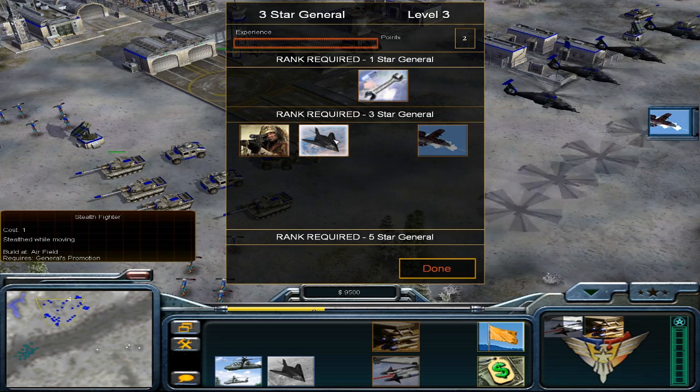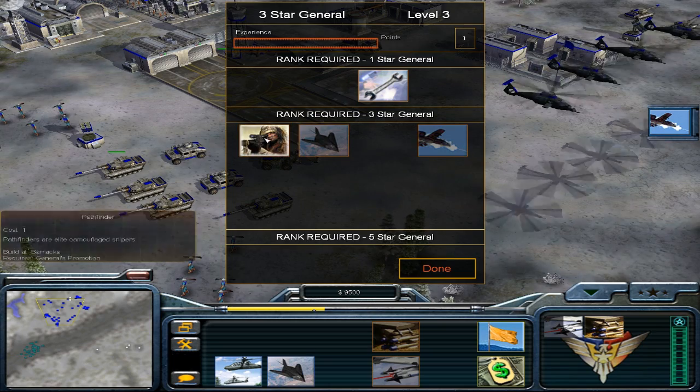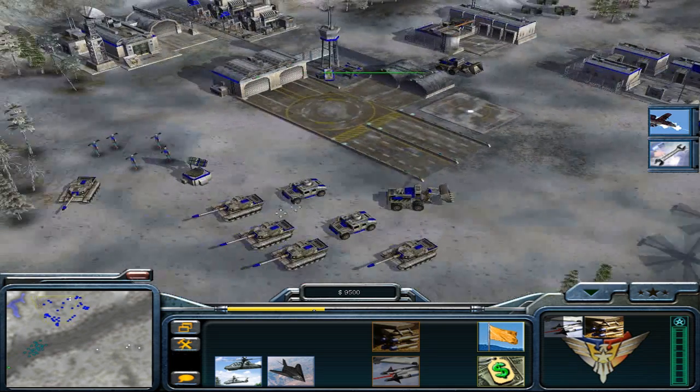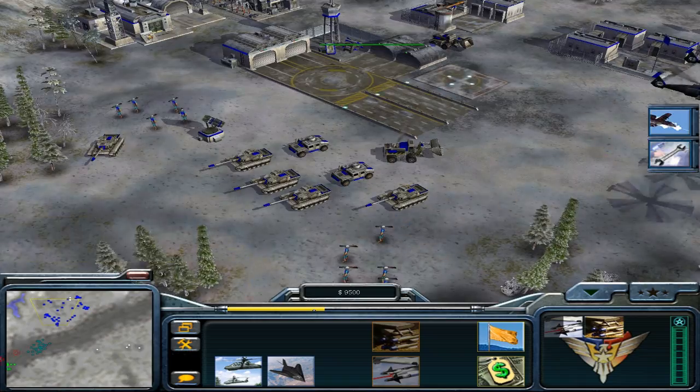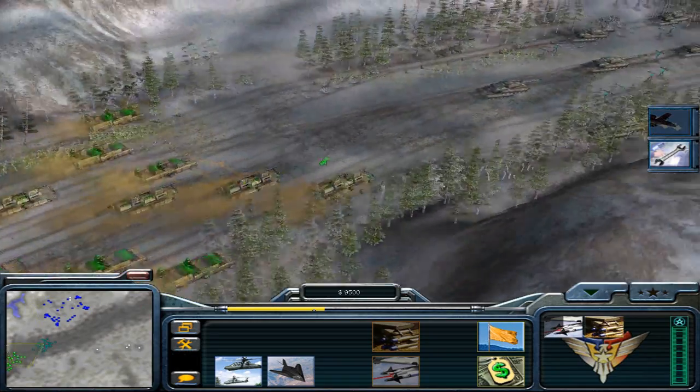And stealth while moving - what's this? The Stealth Fighters. If you think that Stealth Fighters would already have that. DLA inbound - take out as many as you can, General. So what, they just shoot this area? I guess that's what they do.